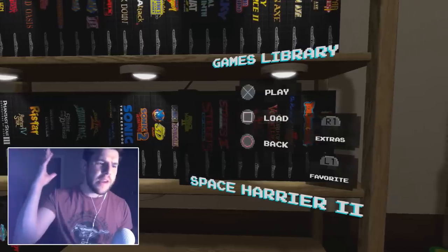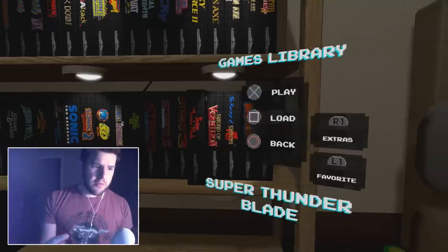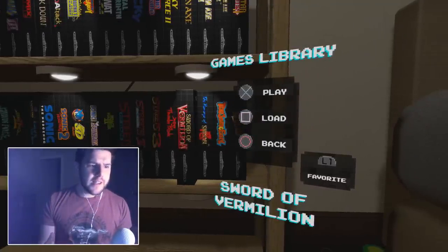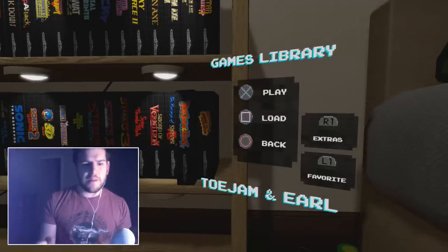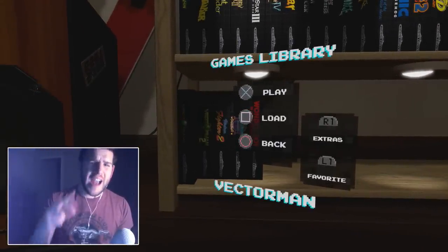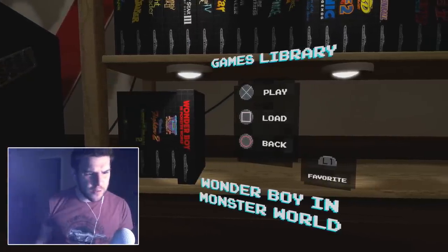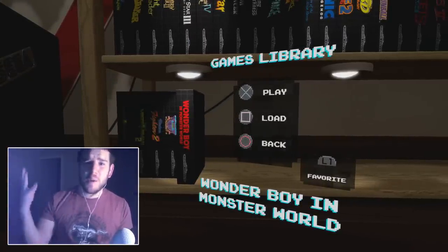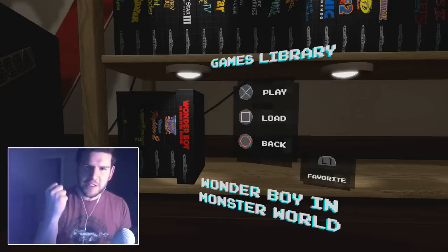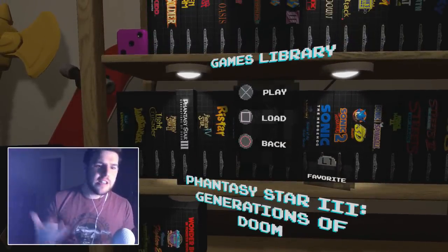I'm sure we all know the story by now. We have Space Harrier 2, Streets of Rage 1 through 3, Super Thunder Blade, Sword of Vermilion, Revenge of Shinobi, ToeJam and Earl 1 and 2, Vector Man 1 and 2, Virtua Fighter 2, Wonder Boy 3 Monster's Lair, and Wonder Boy in Monster World. We have an awesome bunch of games here - some of Sega's greatest, blast processing at its finest.